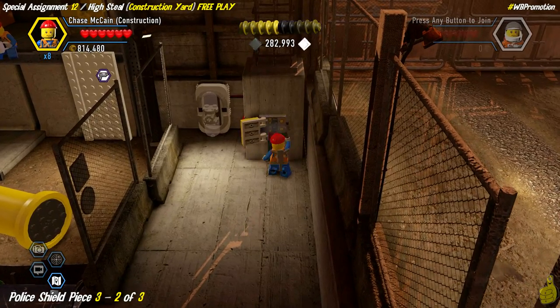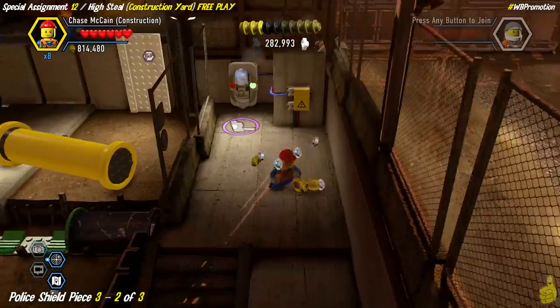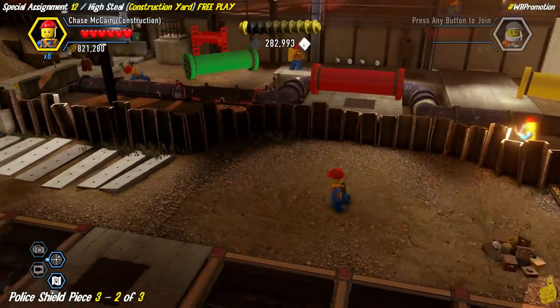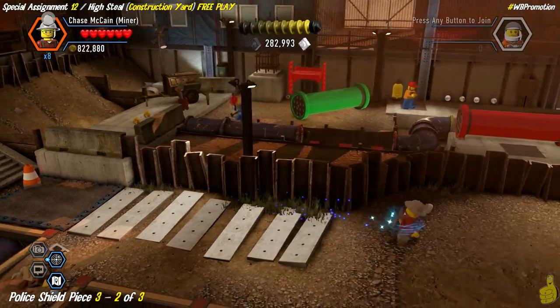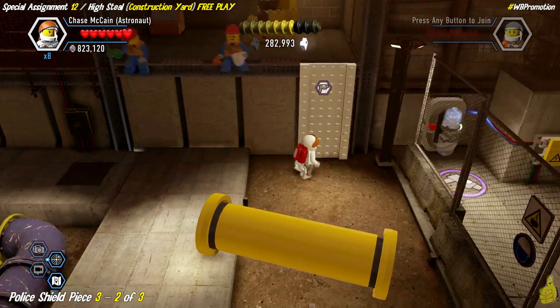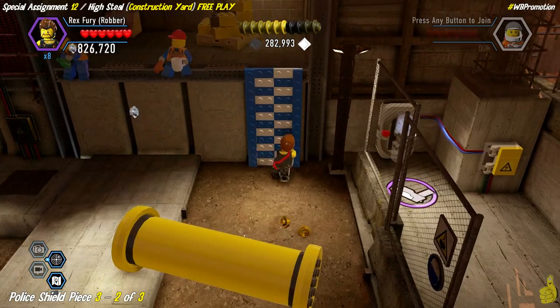Once you fix the fuse panel it activates that color swapper - I jumped up on it trying to get over the fence with my jetpack and got completely stuck. As it turns out, to get into this area you can actually jump over the wall at any point right here - just not at the fence area near the color gun swapper. Hopefully you've got the super color gun red brick turned on so you can blast that wall.